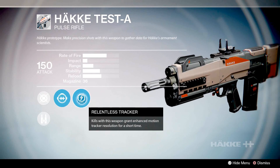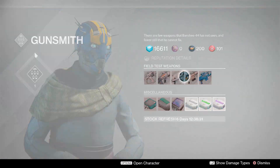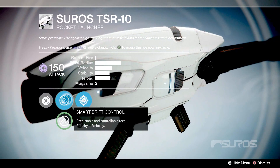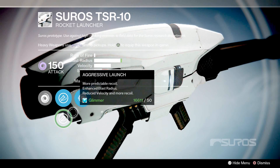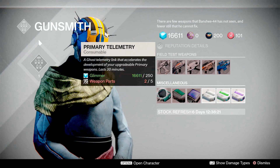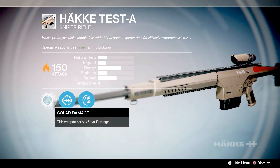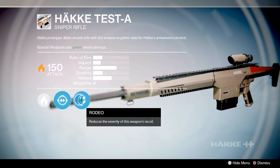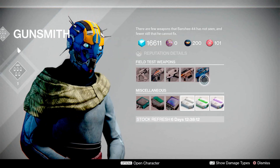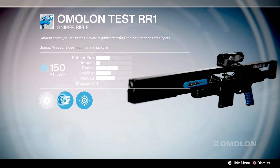The first thing I'd advise you to do is complete the Nightfall. You get 312 rep for every weapon you level up if you've done the Nightfall, so you'll reach rank one, which is 1500 points, if you've done all the weapons and the Nightfall. If you skip the Nightfall you will fall short of rank one for week one, so I'd highly advise you to do it first.